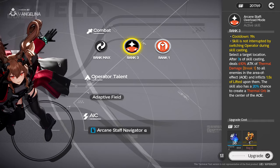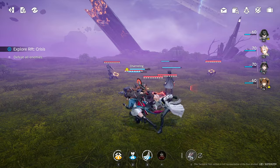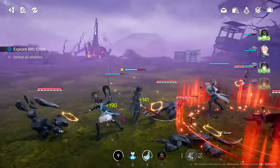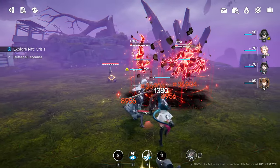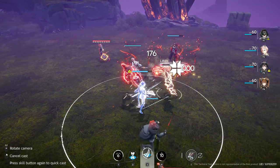Her main skill, Arcane Staff Overload, creates a thermal field around a designated area. Three seconds after the skill is cast, that area will detonate, dealing massive thermal damage to all enemies caught inside its blast radius. In addition, enemies hit by this skill are inflicted with lift, and it grants a 20% chance of creating a thermal orb inside the affected area.